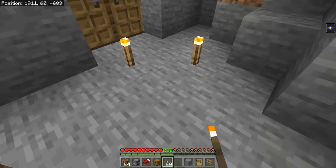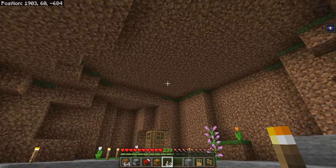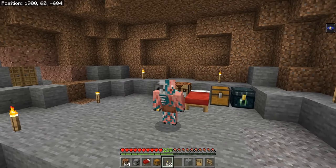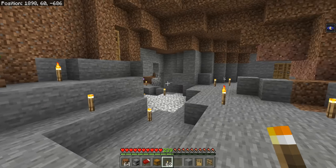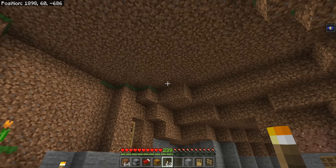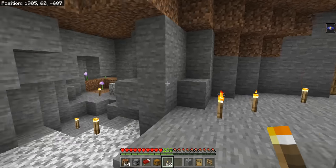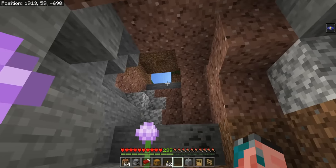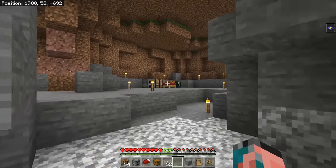Put torches everywhere — you seriously cannot torch-spam enough in this game. You won't regret it. The final essential thing is to make sure you are fully encased in your base. If you're forgetting a wall somewhere, have a hole in the ceiling, or have a cave in your floor, a mob will find you, blow you up, and ruin your day. So make sure you're fully encased. If you're in a cave, you may have several entrances, and explore all the little cave branches because some go to the surface — an easy route for creepers to attack you.